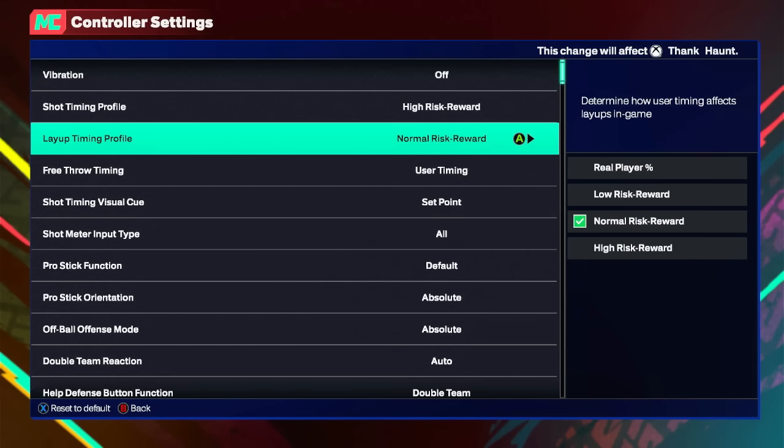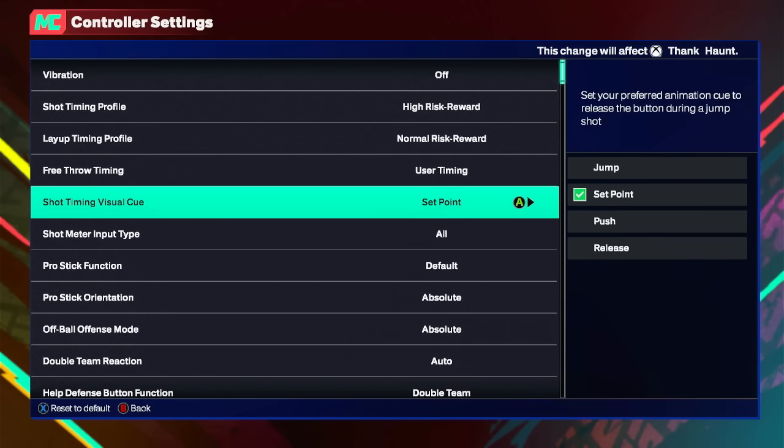For layups, I'm going to be honest — I'm really 50/50 with layups, I don't really take them. So I put mine on normal risk reward because I didn't want to mess anything up. If I don't green it, I don't want to be penalized. So I just put mine on normal. I might switch to high risk in the future, but that's what it is for now.